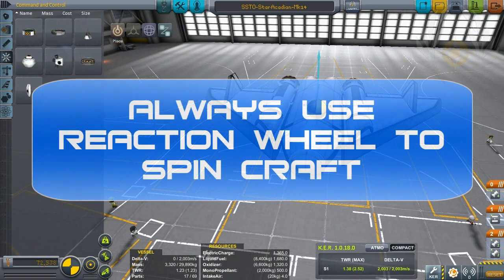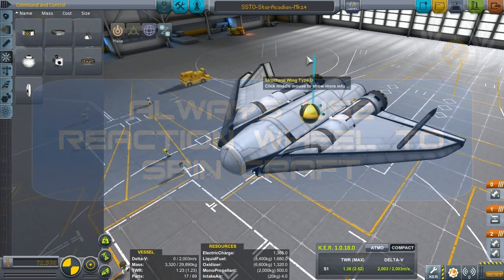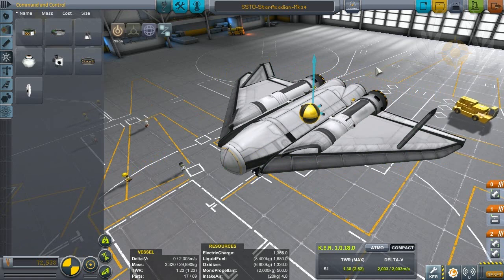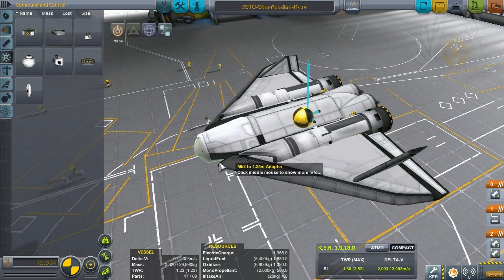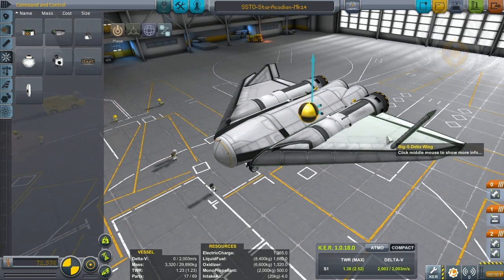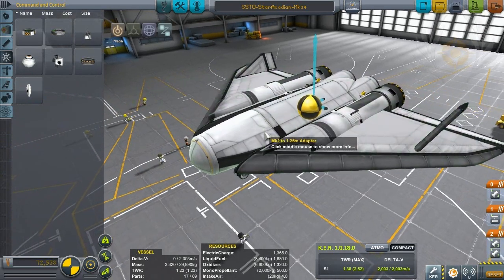If you want to spin around in place, I usually turn my RCS thrusters off and just use the reaction wheel. Because if you've finally gotten yourself still right next to a space station and you want to turn the nose backwards, using thrusters will produce unwanted thrust and you might start moving in an awkward direction. To avoid this, just turn your RCS off with the R key and turn around using the reaction wheel inside your craft.